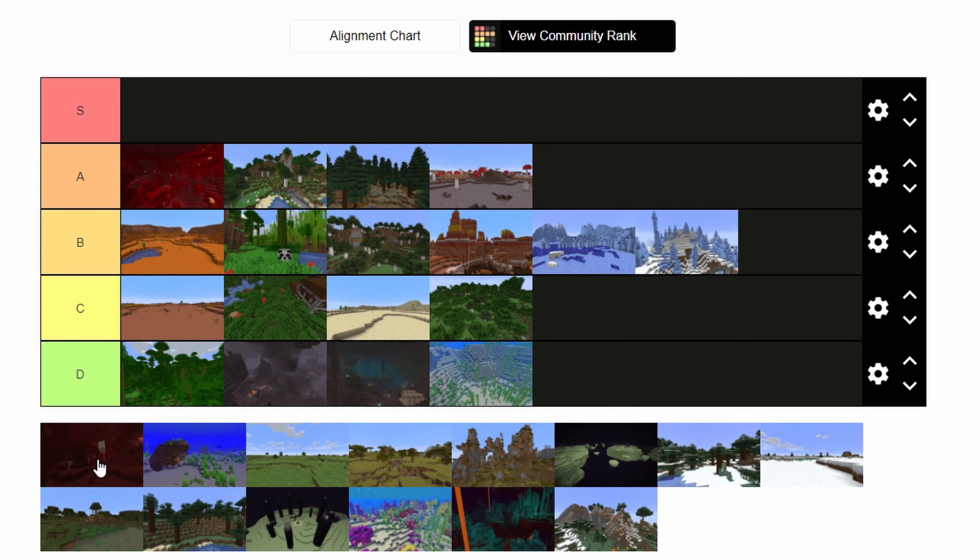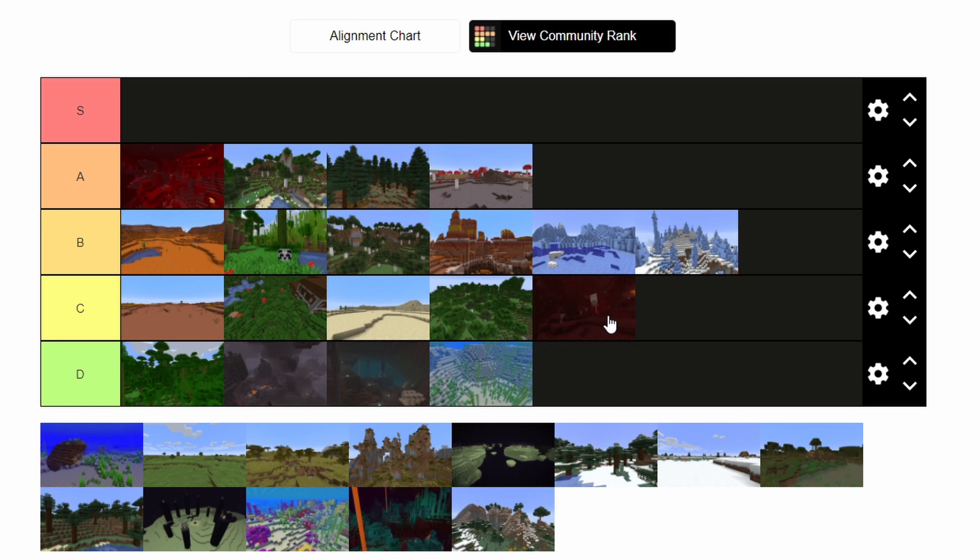Here we have just the generic nether, which has been in the game since the game was a thing. It has some okay cool generation, but nothing crazy. It's kind of just bland — it's an old biome that hasn't been changed much besides the netherrack texture a couple years ago. I'll stick it in C. It's nothing special.